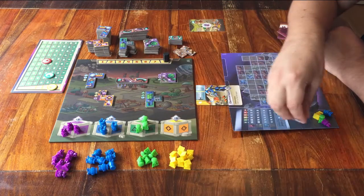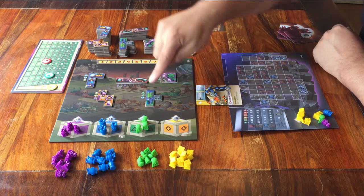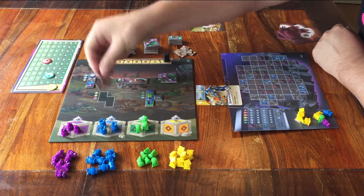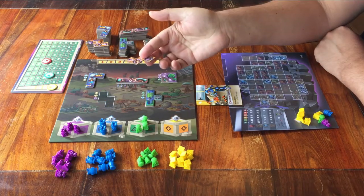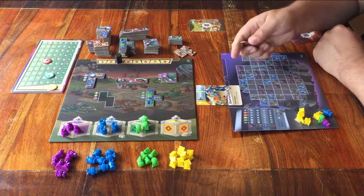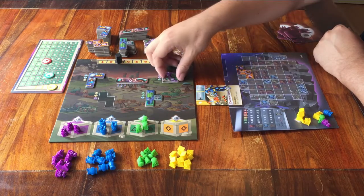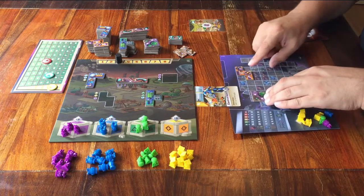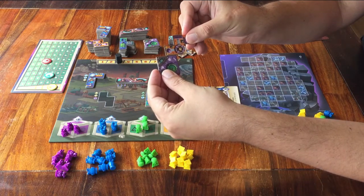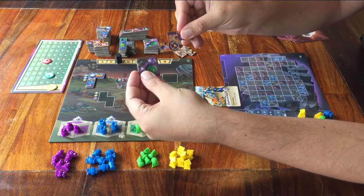When you choose to take a piece, you also take that from the main board, and the price for each piece is written right next to it. As you can see, there's only one of each, so if one player takes it, no one else can take a piece like that this round. Then you have to place it on your own board. The only rules are that you have to place it within the boundaries, and you always have to place it next to another piece — it has to touch at least one bit. You can't just place it anywhere on the side or have the corners touch.